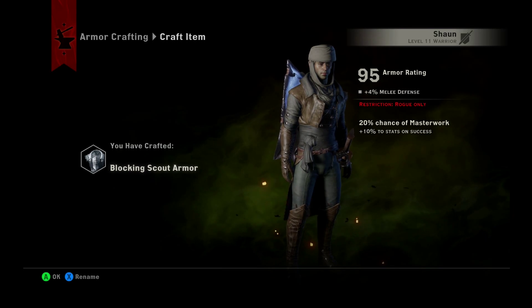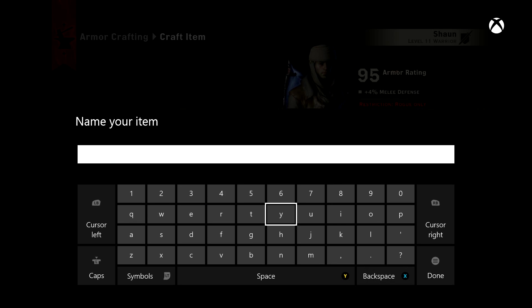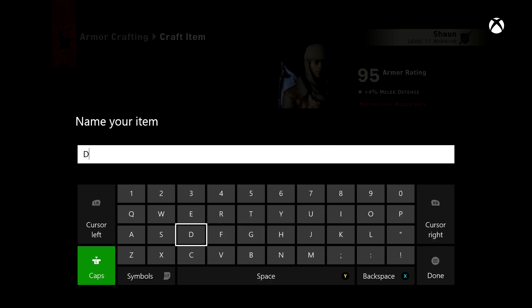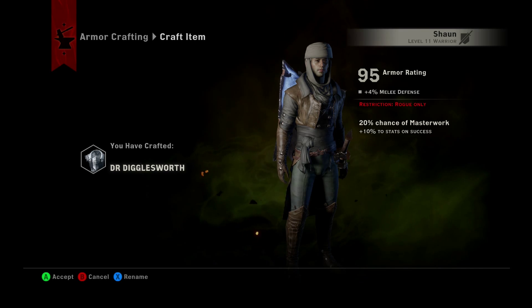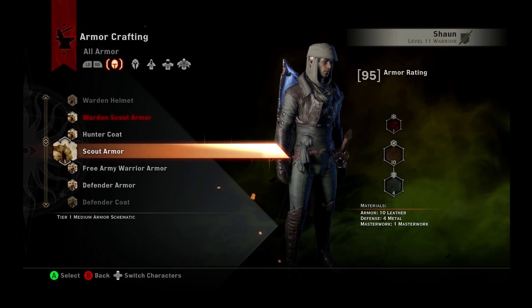I'll show you a few other things real quick, like renaming. So for example, we can name this — I think this one's gonna be named Dr. Digglesworth. Beautiful name. I think it's fitting of the very weak armor that I made for no reason. All you have to do is accept, and that armor is crafted and is now in your inventory.